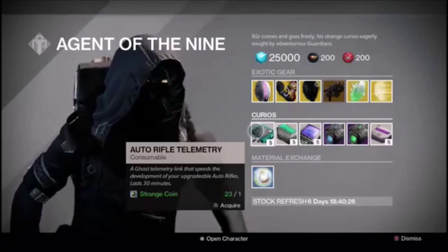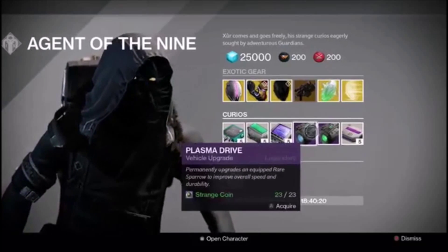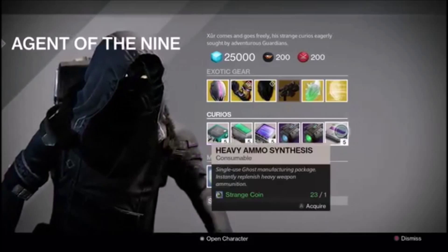Moving on to Kyrgios, we've got Auto Rifle, Sniper Rifle, and Rocket Launcher Telemetries, Plasma Drive, Emerald Coils, and Heavy Ammo Synthesis.